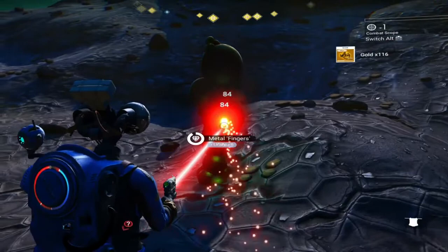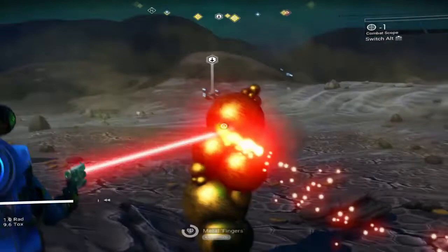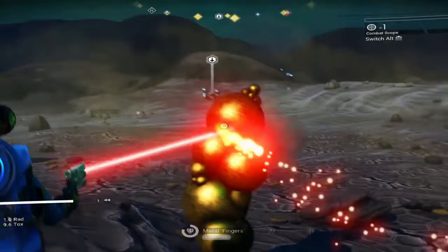Another thing to watch out for on dead planets like this is metal fingers. They basically require you to destroy them completely to get the resources out, but they have high quality materials in there like uranium and gold, which take quite a lot of mining beam. They're probably not worth as much as the Gravitino Ball but they're still worth doing.